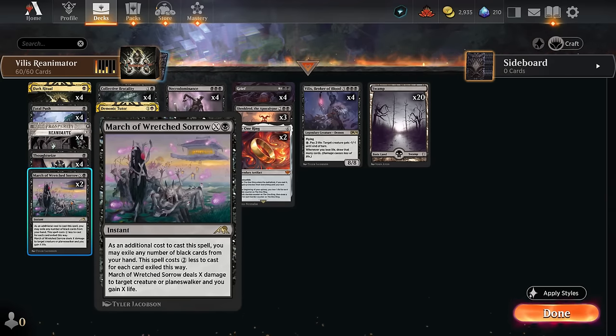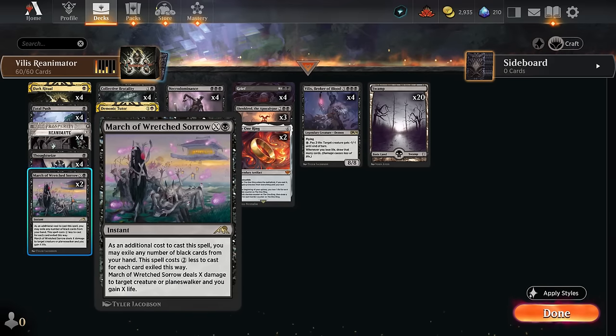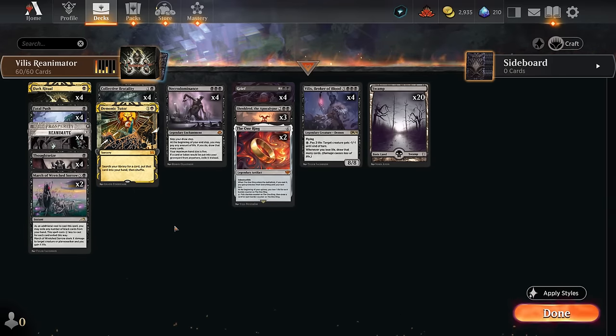March of Wretched Sorrow is another great way to recoup life loss from Necrodominance and the One Ring. We can pitch black cards from our hand — maybe even before we have to discard to hand size — since with Necrodominance our maximum hand size is five. We're better off pitching black spells to March and gaining life back rather than just discarding to hand size at end of turn. We also have the one-off Demonic Tutor, which is restricted in Timeless, to help assemble combos.